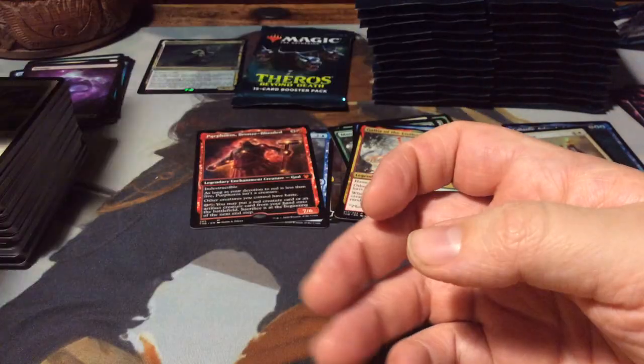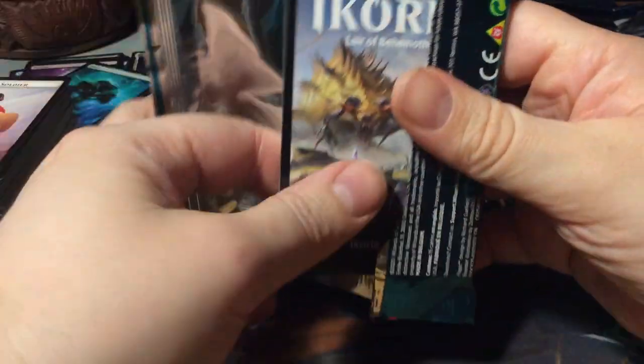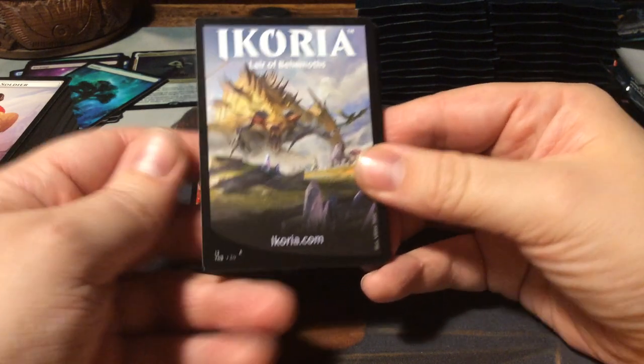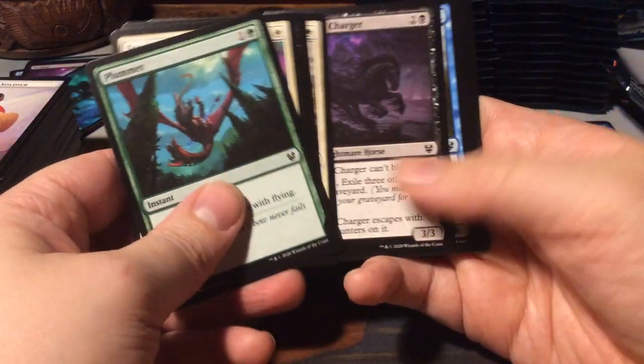A forest and another token. And this is the next set - Ikoria: Lair of Behemoths. It's gonna be a wild ride with a lot of big creatures.